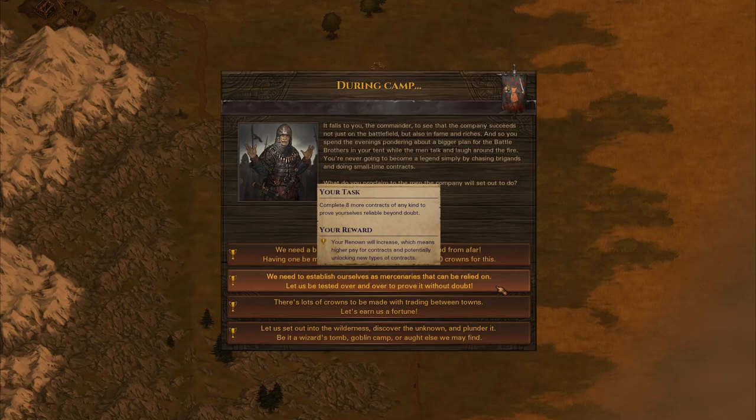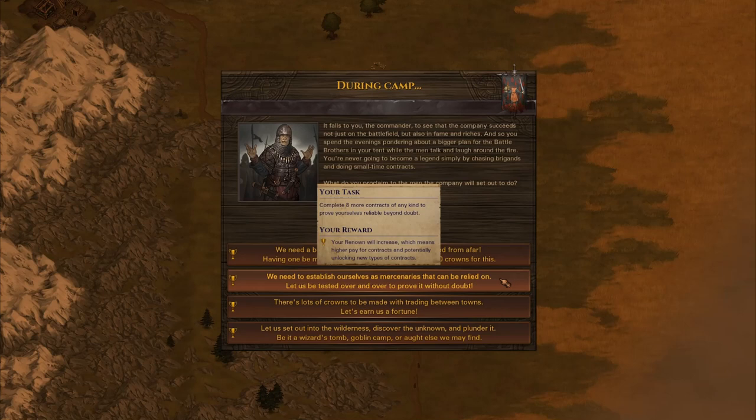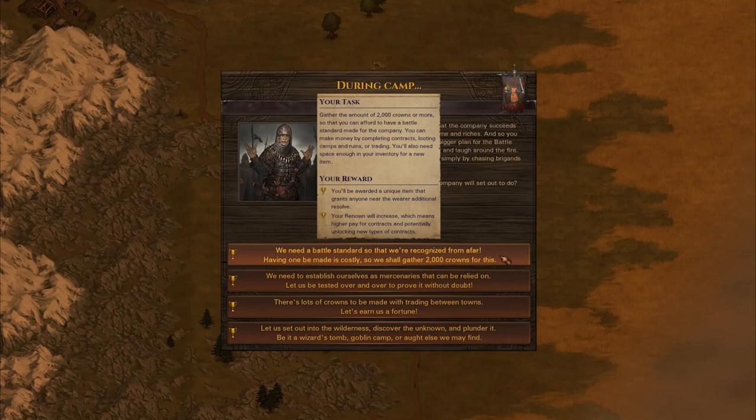There's also a milestone goal: complete eight contracts, amass 2,000 crowns, and earn a battle standard. It's important to note that when you win battles or complete contracts, you increase your renown. As your renown goes up, the difficulty of enemy creatures increases as well. So if you knock out a whole bunch of contracts really quickly, your renown skyrockets but your party hasn't increased in skills very much — suddenly the game becomes much more difficult. The battle standard milestone reward is something that boosts our party's morale in battle, which is one of the major weaknesses of our party right now.